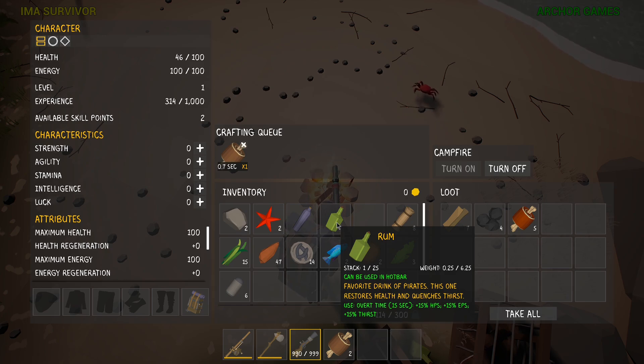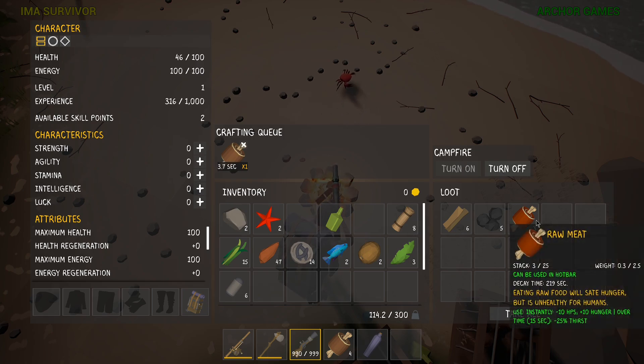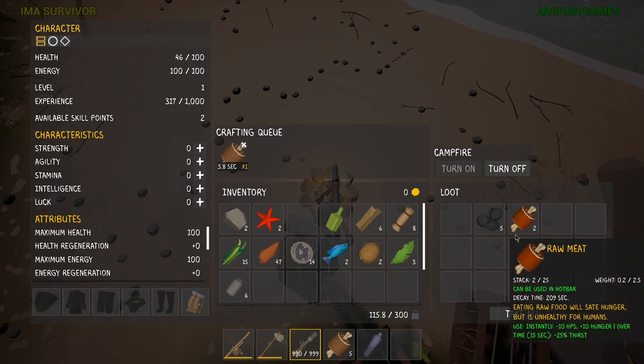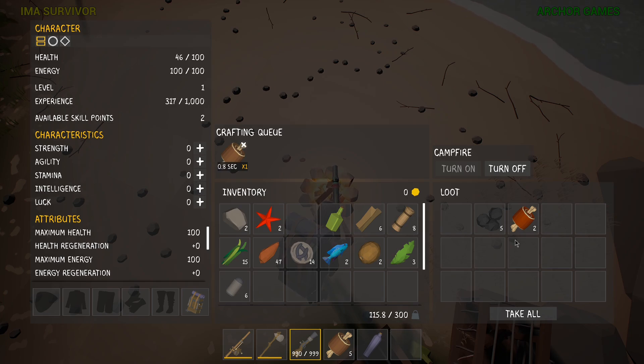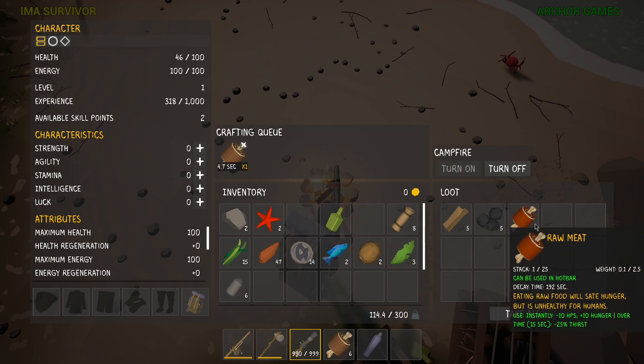Rum frog — just need to put that in the hot bar. I wonder if I can cook off the charcoal. It looks like it can... nope, it can't. So it cannot cook off the charcoal, we gotta use the wood. I do like that where you don't have to restart with the food, that's nice.